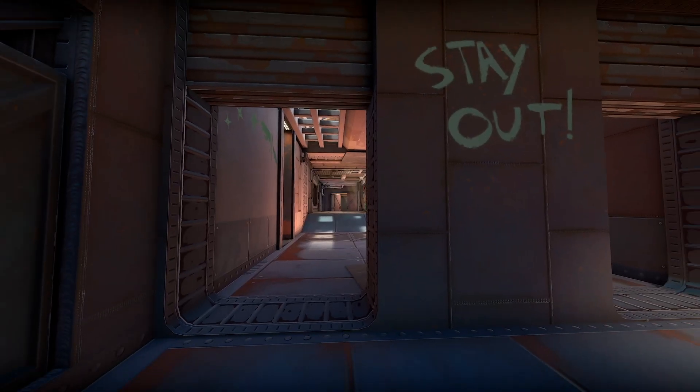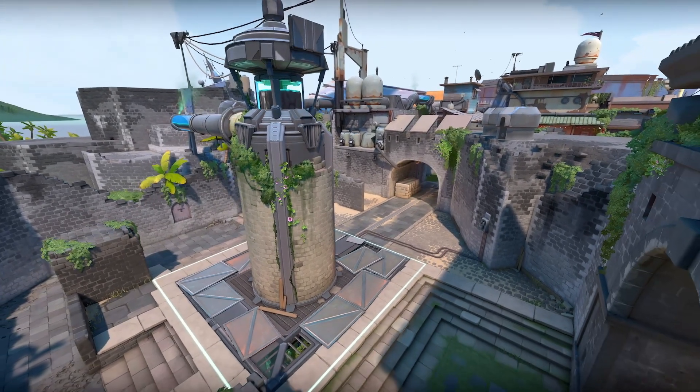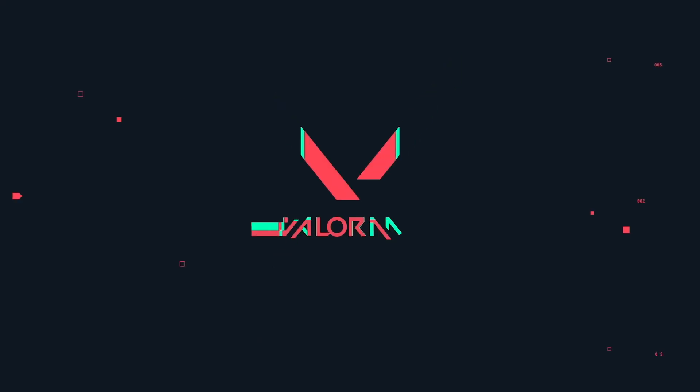When it comes to maps in Valorant, there's definitely this butterfly effect when designing the spaces. We might make a change on the A site that makes it a little bit easier or harder to defend, and as a result that actually changes how defenders allocate throughout the entire map.